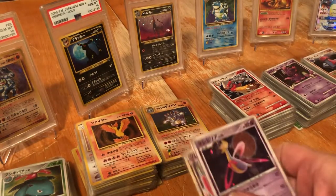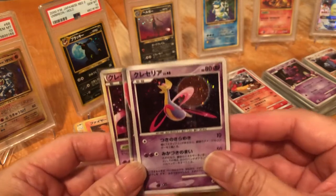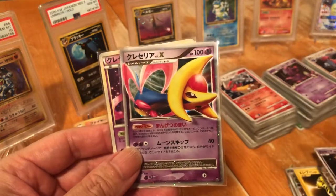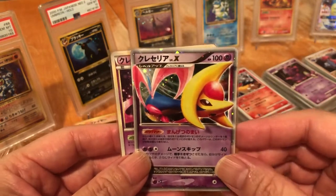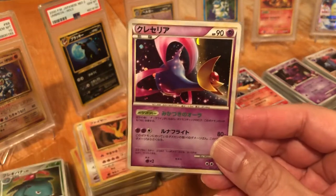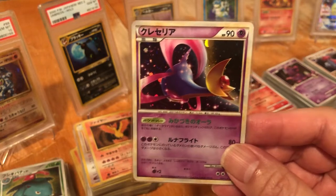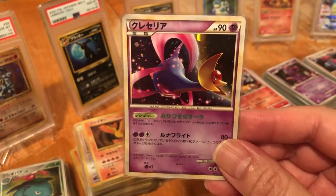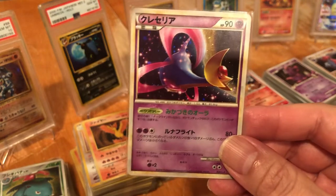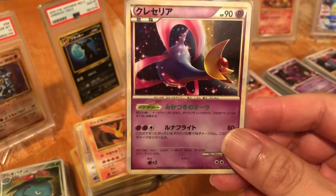And of course I saved the best for last. We have Cresselia Moonlit Pursuits, another Cresselia Moonlit Pursuits, and this one is Cresselia Daizuku Club card. And there you have it — take care, thanks for watching, goodnight.